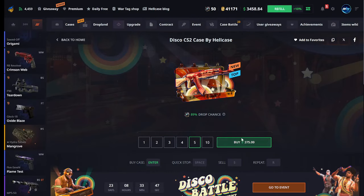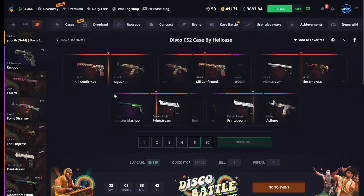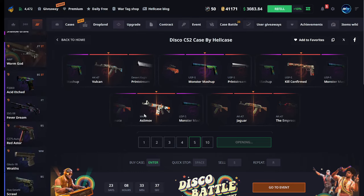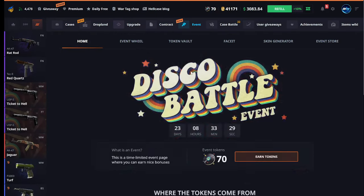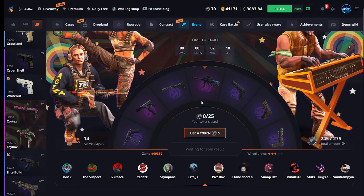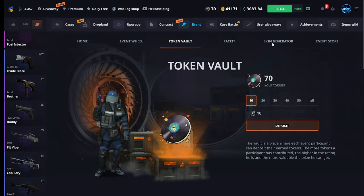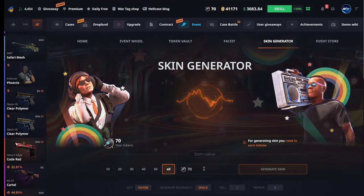400 dollars - let's try one more time. Let's see - that was profit as well. We break even now. We have 70 event tokens, so let's go into the event. They have an event wheel, a jackpot token vault, and a skin generator - so we're gonna do the skin generator for 70 tokens.